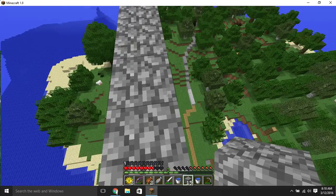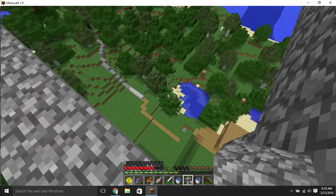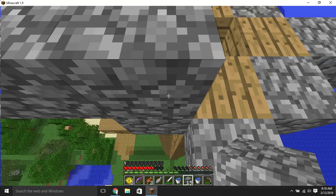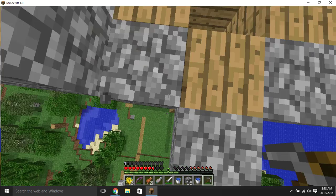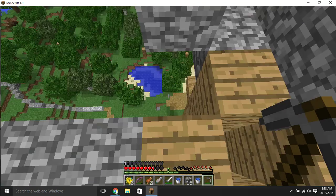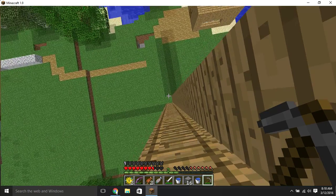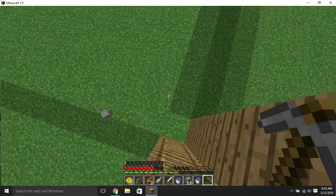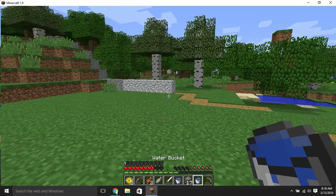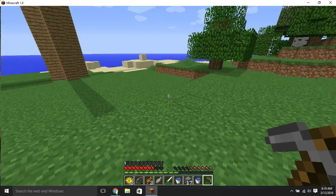So we're going to need some more cobblestone. How are we going to get down here? I might have to mine that for now, just so I can get up and down. Where can we get cobblestone? We could just use wood, but we're probably going to want cobblestone.